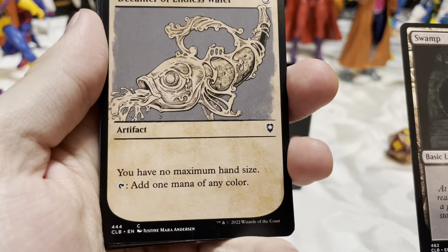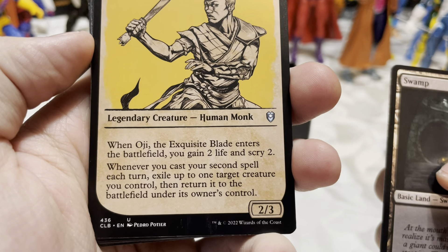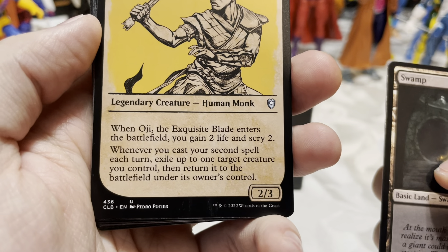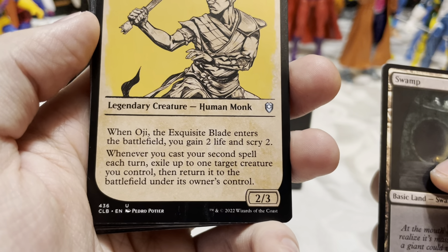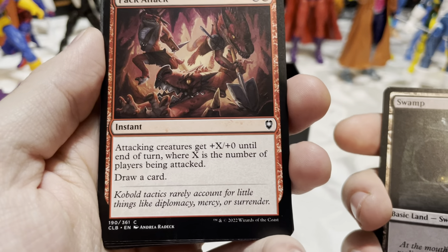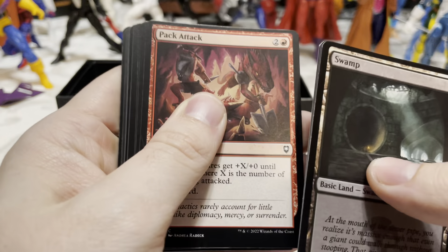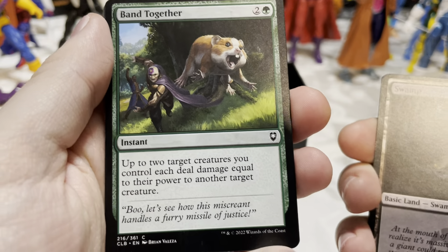Decanter of Endless Water — three colorless artifact, tap to add a mana of any color. Og the Exquisite Blade — two colorless, one white, one blue legendary creature Human Monk. When Og enters the battlefield you gain two life and scry two. Whenever you cast your second spell each turn, exile up to one target creature you control, then return it to the battlefield under its owner's control — basically phasing for a turn. Pack Attack — two colorless and a red: attacking creatures get +X/+0 until end of turn where X is the number of players being attacked, then draw a card — a multiplayer card.